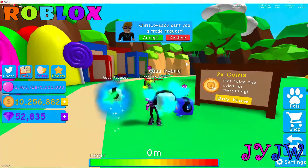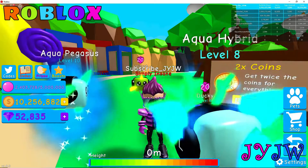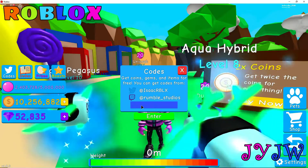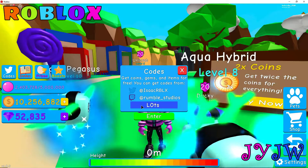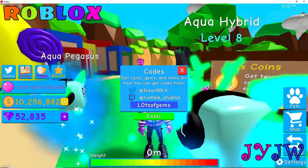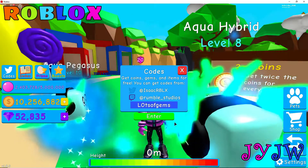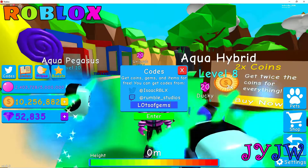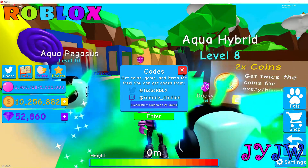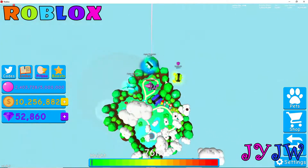Okay, let's just start the video by doing the first code. You go on to the code side and the first code I'm going to be doing is 'lots of gems' — no space. This one still works and I don't think I've done it in my previous Bubblegum Simulator videos. I'm going to press enter now and I just got 25 gems from that, so that's really good.